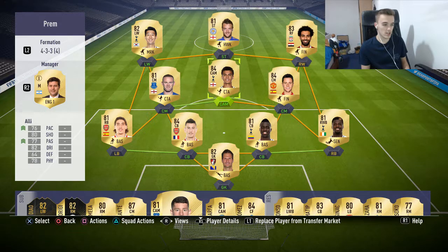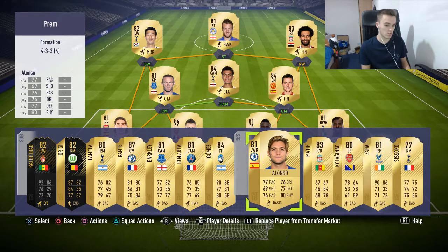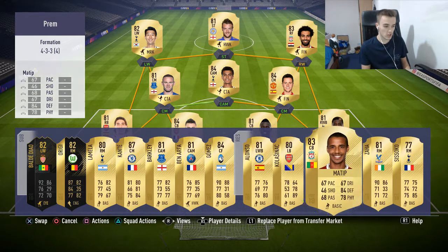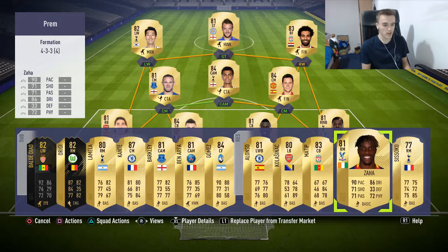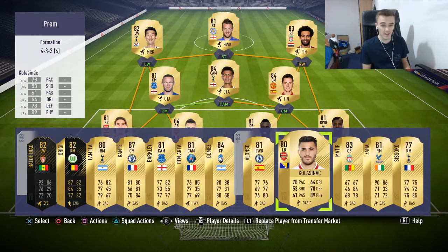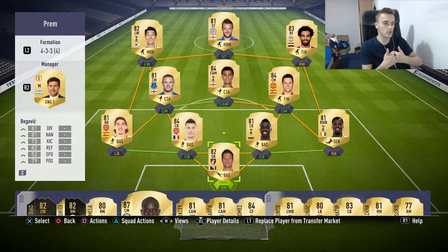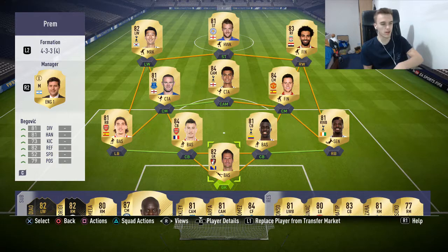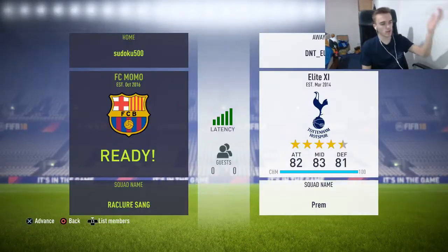That's how the team looks. If you want to make changes, some alternatives include Marcos Alonso or Kolasinac at left back, Joel Matip at centre back, or Zaha instead of Mohamed Salah. Hopefully you guys like the squad — make sure to leave a like, subscribe if you want to see more squad builders, and leave a comment letting me know what kind of videos you want to see.